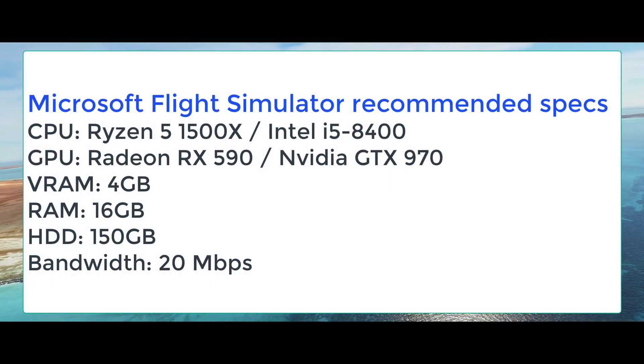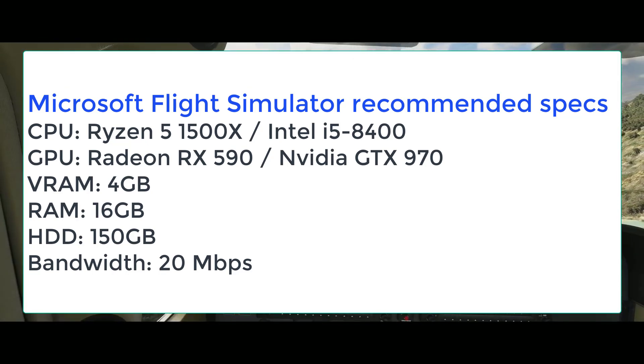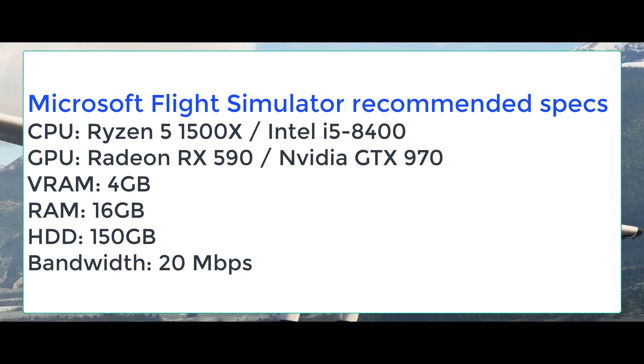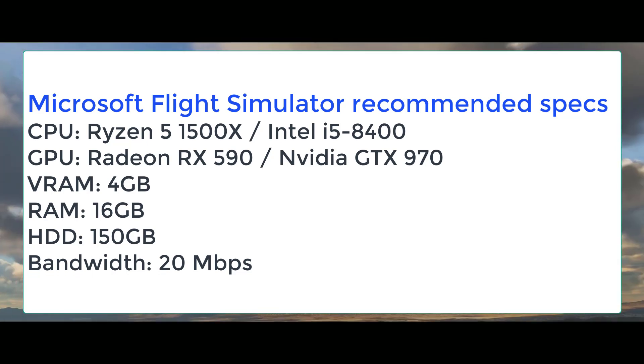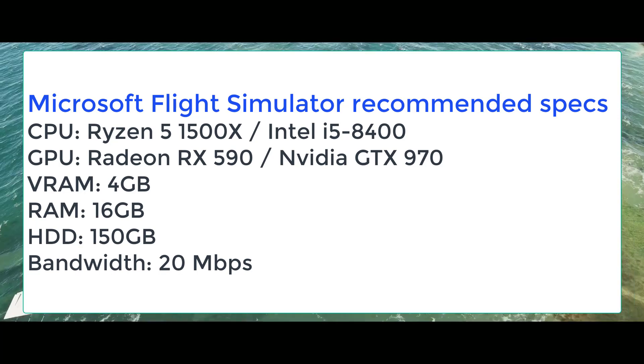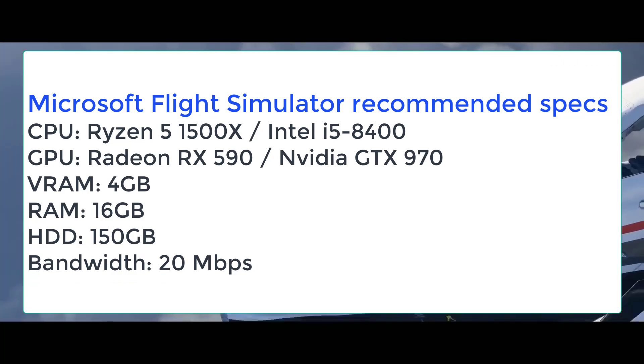The recommended specs for Microsoft Flight Simulator are a Ryzen 5 1500X or an Intel i5-8400 processor, a Radeon RX 590 or an Nvidia GTX 970 GPU, 4 GB of VRAM, 16 GB of RAM, 150 GB of hard disk space, and a 20 Mbps bandwidth.